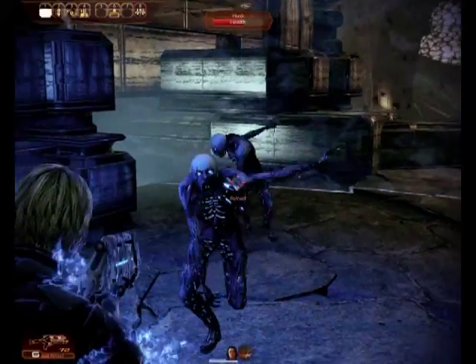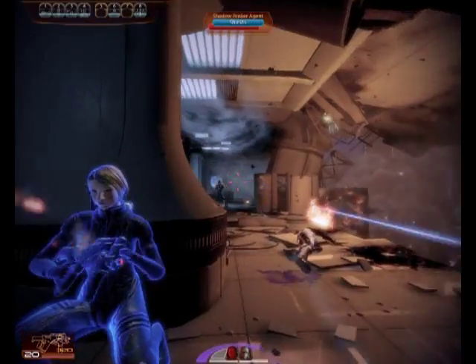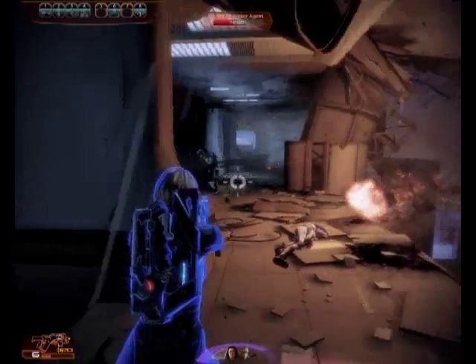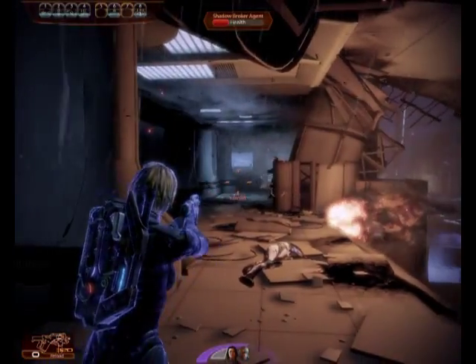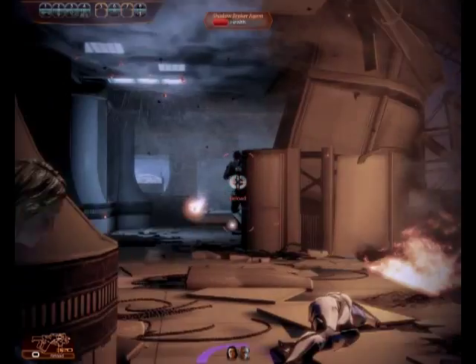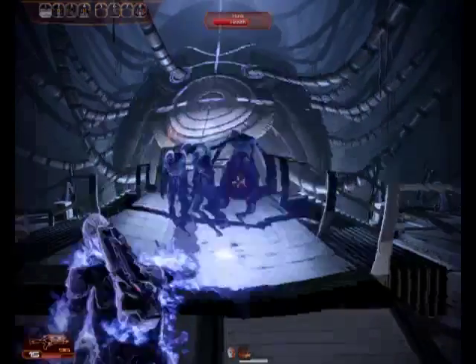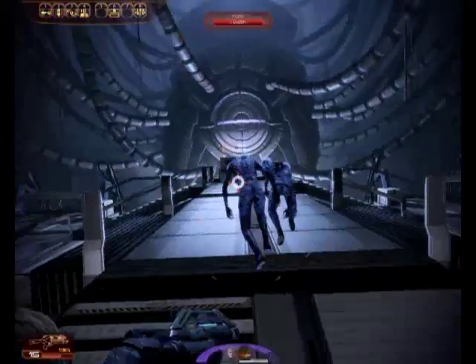It requires constant strategizing and constant awareness. On insanity difficulty, I can make about one, maybe two stupid mistakes in a battle — like a Singularity doesn't land on my target or I throw Warp into a wall instead of a person. But any more than that and I'm dead. And if there are charging mobs involved, then I just don't get to make mistakes.